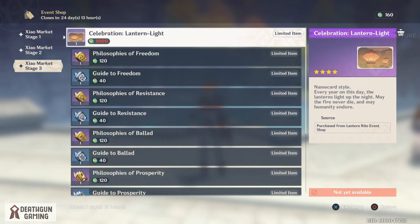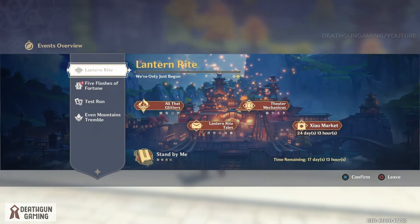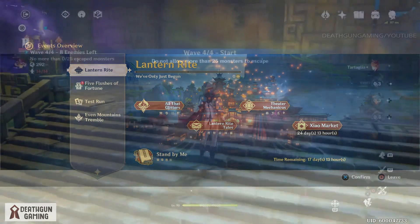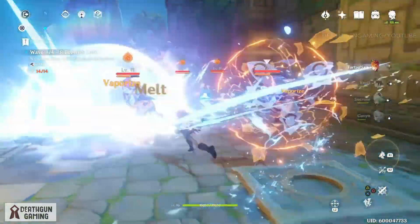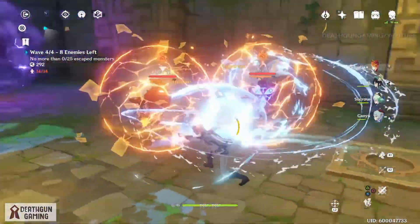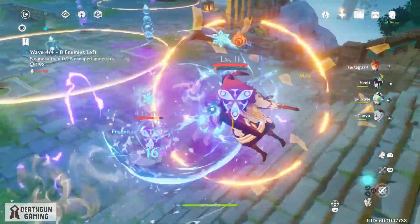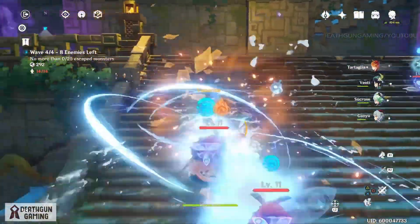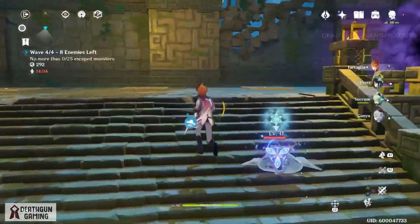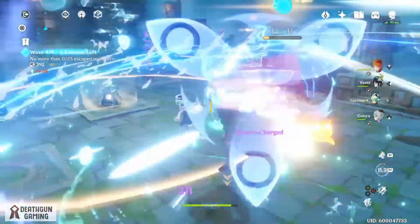There's so much in the store - I highly advise you get on to doing this event, it's very fun and something totally unique. In the jiao market you can buy things with what you just earned. We've got the Crown of Insight, Hero's Wit, a brand new name card that a lot of us want, and books. Go out of your way and try the event - it's very fun. That's pretty much it for this video. Let me know what you think about this tower defense mode in the comments, hit that like button, subscribe, and check out our playlist for farming locations, builds, tips, event guides and more.